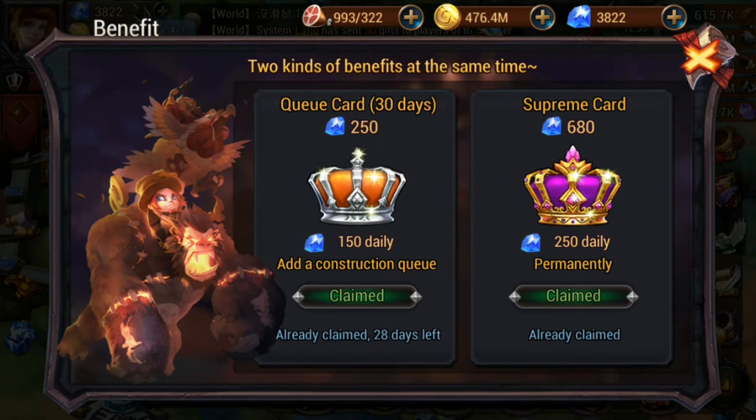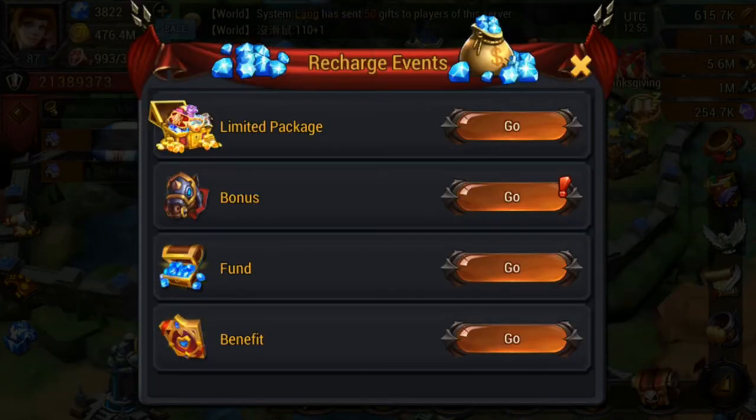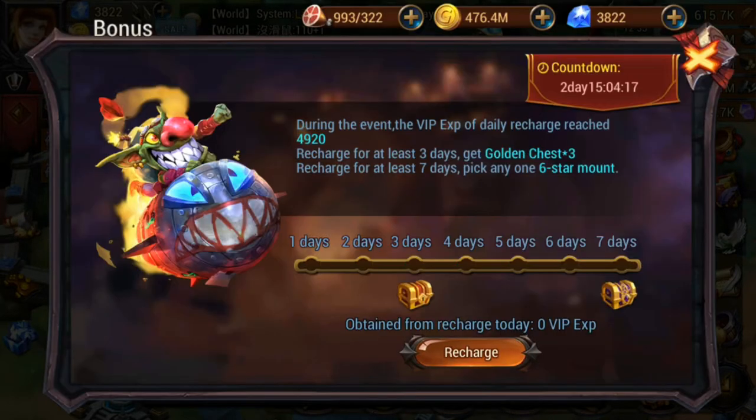The first time you buy the 30-day pass, you're going to get the 250 diamonds and also claim the 150 diamonds. So the first time you buy it for about four pounds — or around five dollars — you're actually going to get 400 diamonds, then continue to get 150 diamonds for 29 days after that. As you can see, I've just claimed and got 400 diamonds right there.